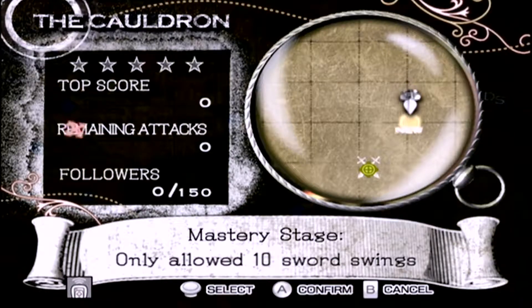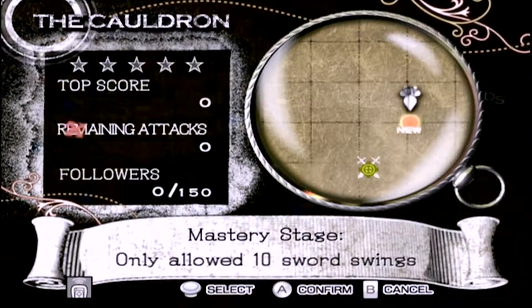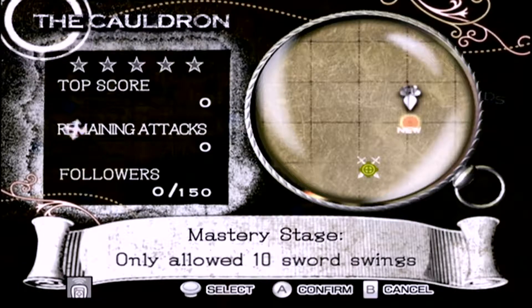Welcome back to Let's Play Sonic and the Black Knight. In the last episode, we took care of Gawain's missions as well as the first of Percival's. So now, in this episode, we're going to be taking on Percival's second mission as well as moving on to Lancelot's.